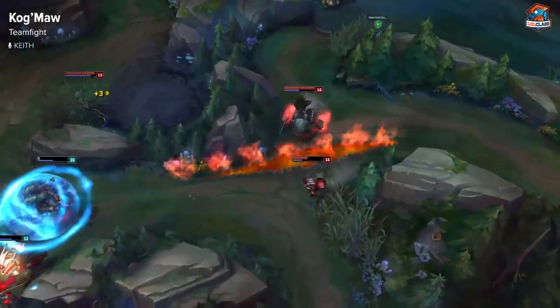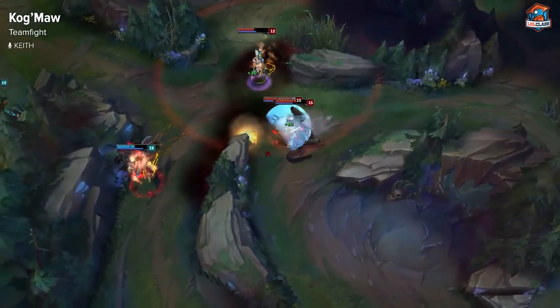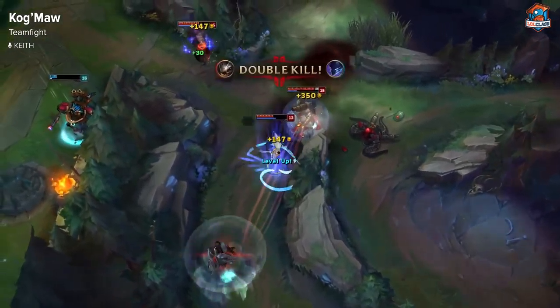If your support is peeling for you and you feel that you won't die, you can play aggressive. Get as many auto-attacks off as you can and use your Q as it amplifies your damage really well.